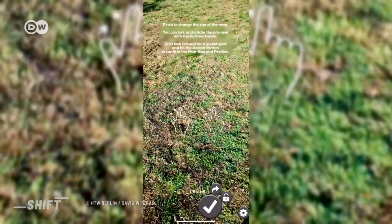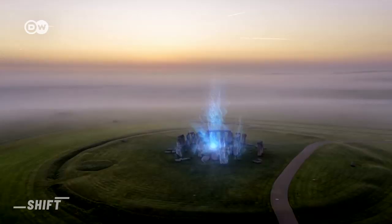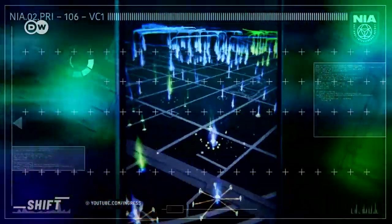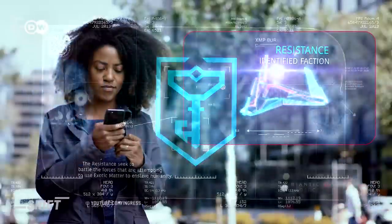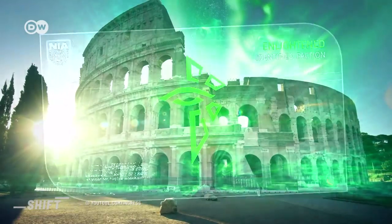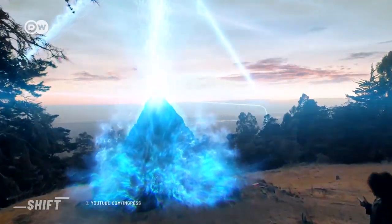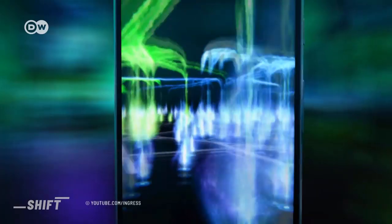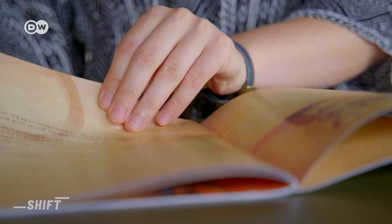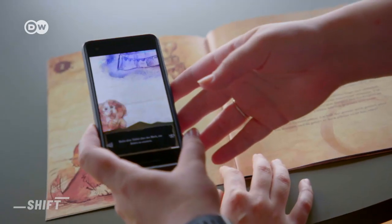So I can move forward or backward, or I can turn around. The size of the space is irrelevant — it can be the whole world, like with Ingress, one of the first AR games to use GPS tracking. It incorporates landmarks from the real world to create a virtual game world. Or the space can be restricted to a book, like this award-winning adventure game, Erne's Unheil, or Erne's Curse.